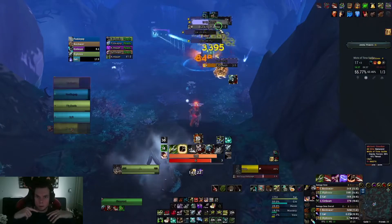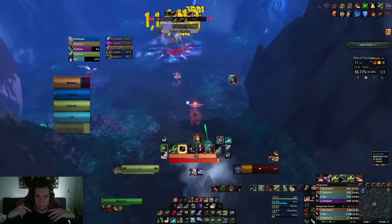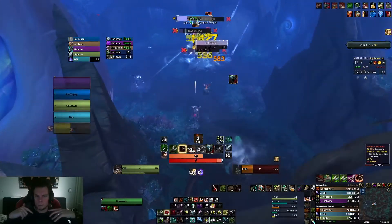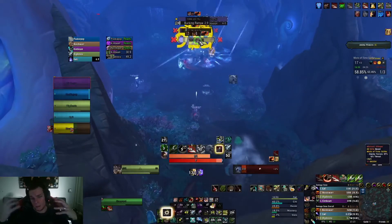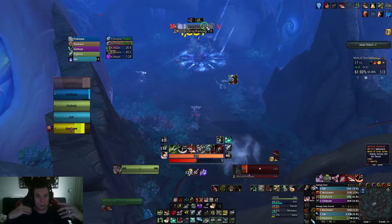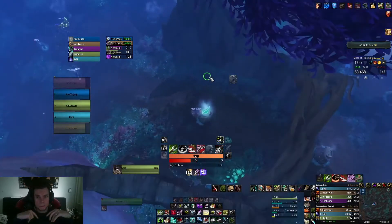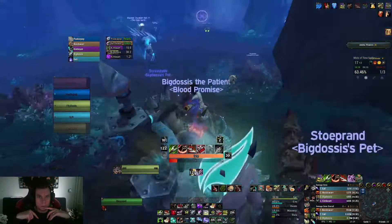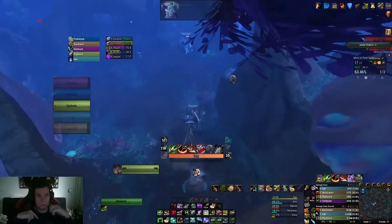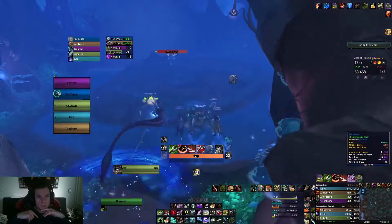Here I threw down a frost trap right in front of me because there's a Mist-Fill Stinger in this pack which does an enemy injection — as you can see, he charges me and wants to give me a nasty dot. I threw the trap in front of me and stunned him, making sure that he does not get the dot off on me. Someone knew where to go, so that's good, and on to the next boss fight.